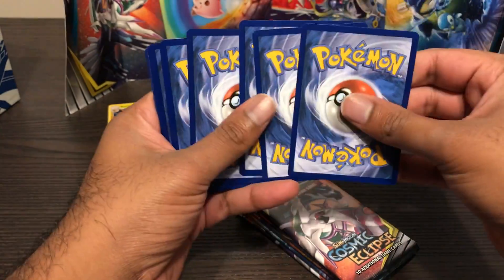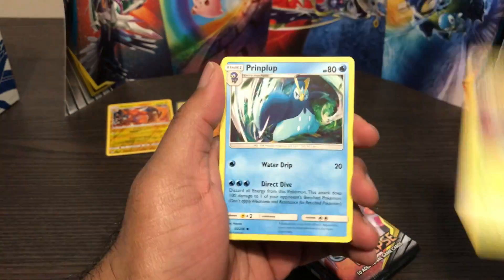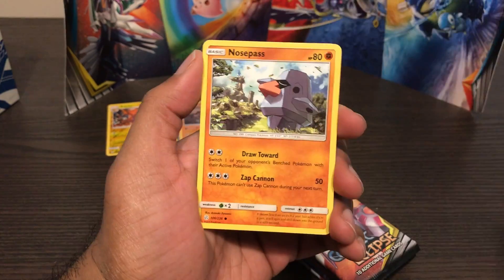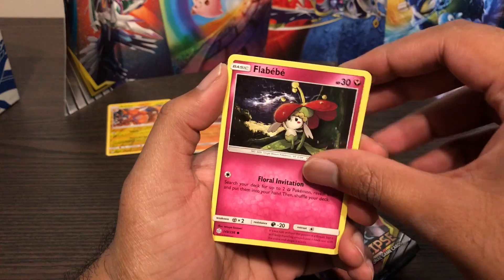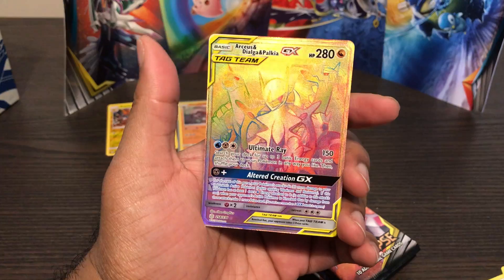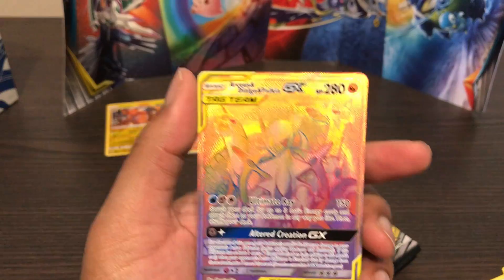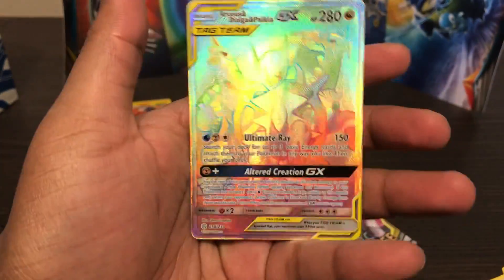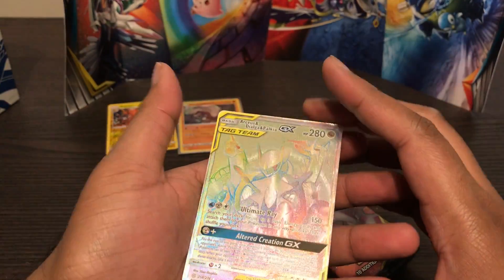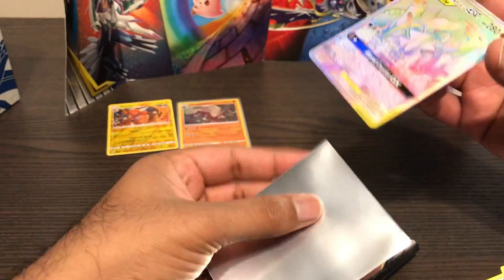Tangrowth, Piplup, Aerodactyl, Pikachu, Teddiursa, Nosepass, Litleo, Flabébé, reverse Jangmo-o... Holy shit! That is shiny - I got the Rainbow Rare! Of the trio - I got a Palkia GX! That is a nice card. So I finally pulled something good. I am very happy about this one.